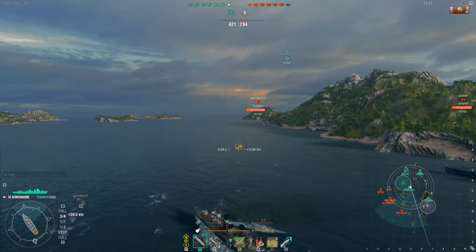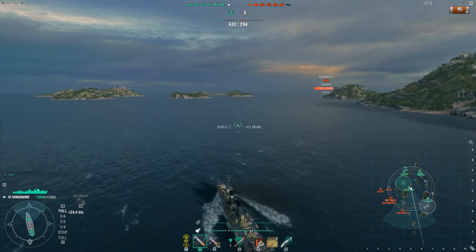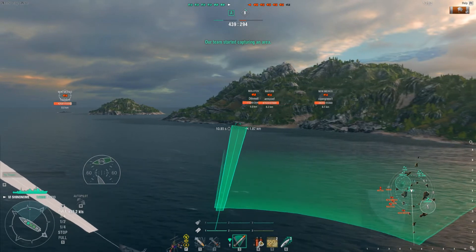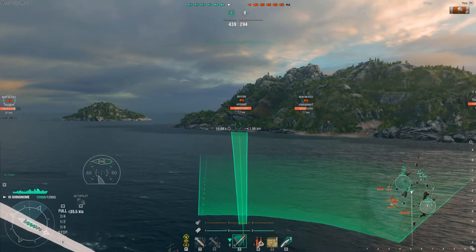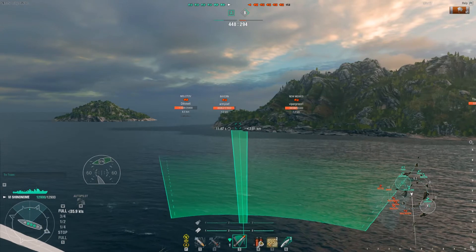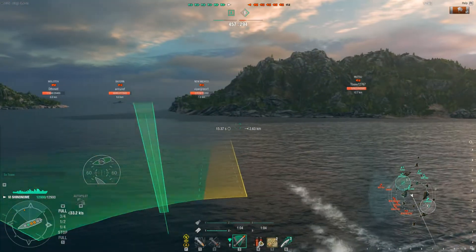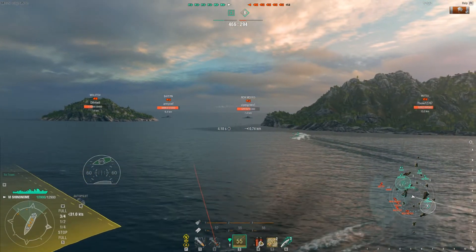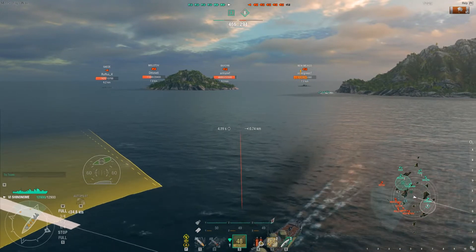It looks like we have an enemy New Mexico pushing towards the B cap. We have a friendly Leander — actually a really good cruiser I'd recommend for ranked battles. The enemy team is starting to push up and honestly I haven't done much in this battle — only captured one base and haven't even landed a torpedo hit yet. But the enemy team is starting to commit towards B, and A is fairly well secured. I believe we have an enemy Mutsu pushing up alone against an Arizona and a Fuso. Dropping torps on this enemy New Mexico and pulling away.